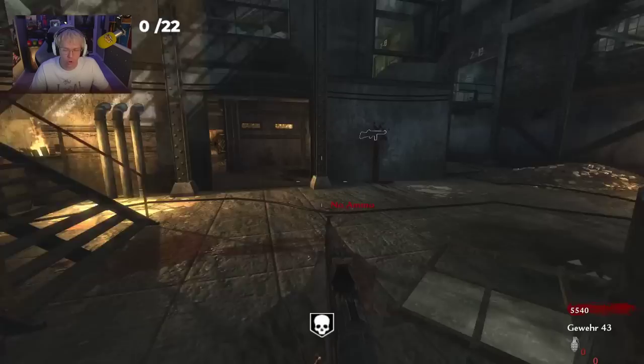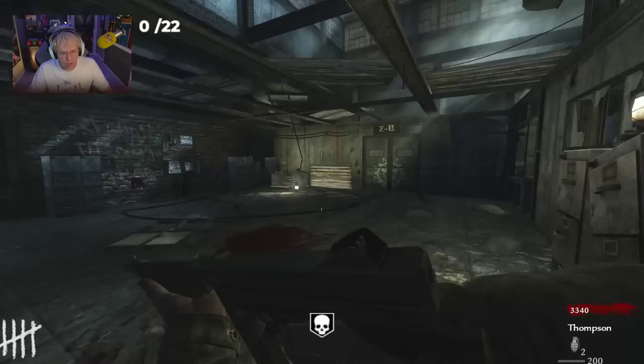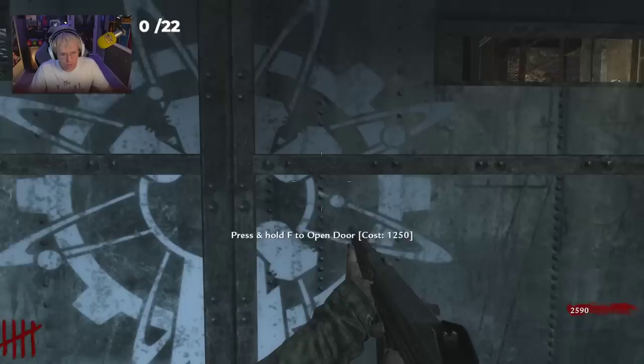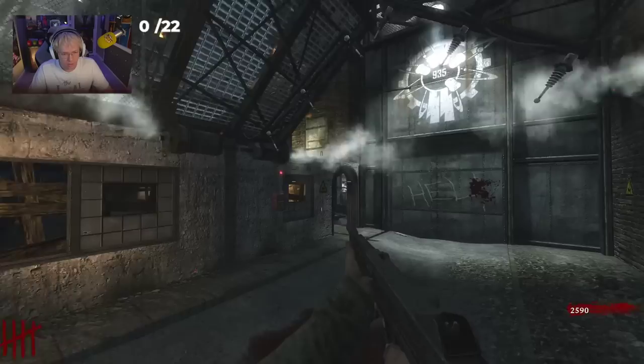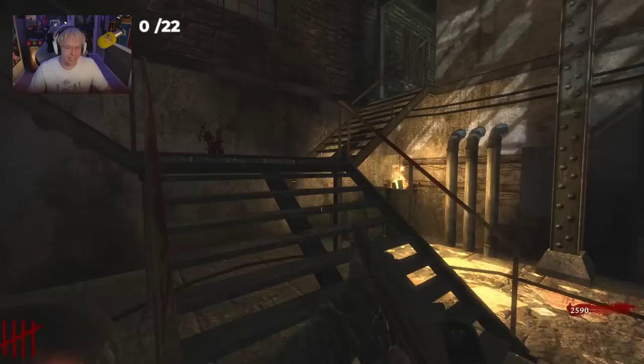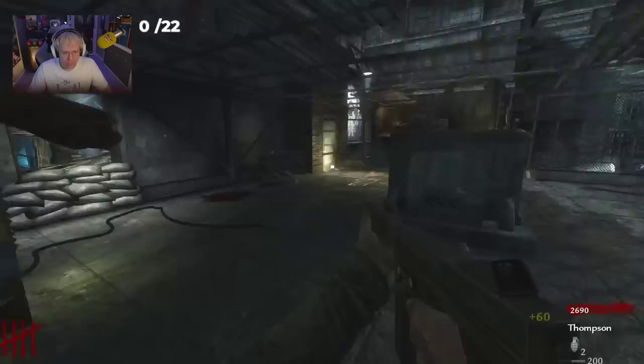We're going straight for power. Thompson — we're also grabbing that off the rip. I'm also going to open up Teleporter B-side first. Interesting that door is 750. It's World at War — it's a two-hit down in this game. This is not BO3 gobble gum in the corner getting the Annihilator on The Giant. This is OG, so honestly I am going to go for Jug.